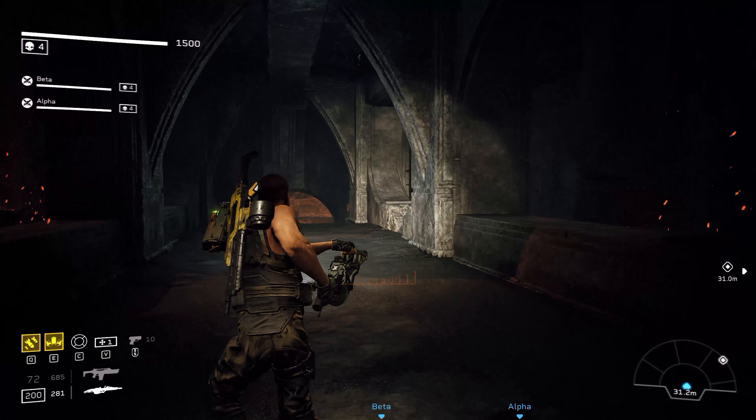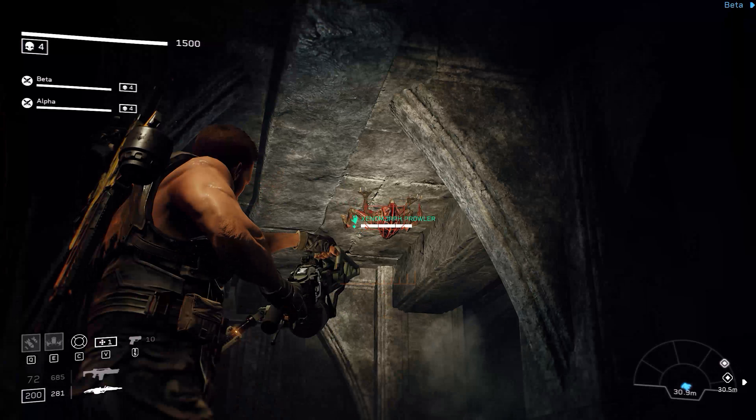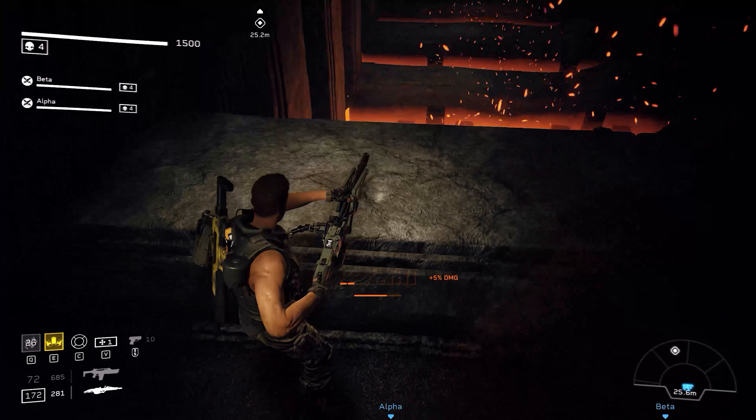Prowler — where is he? There he is. Let's get him with the nuke launcher and the minigun. Goodbye. Oh, nice. It's like the furnaces of hell down here.